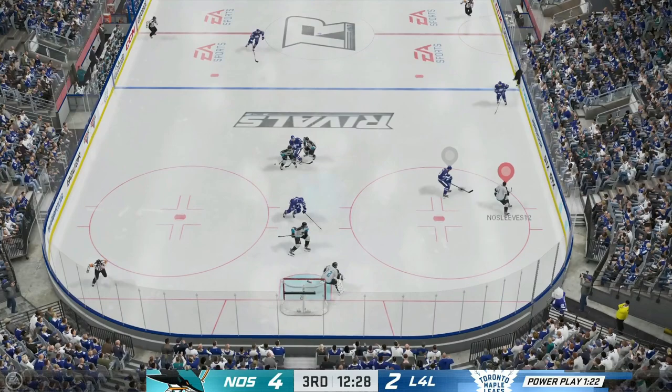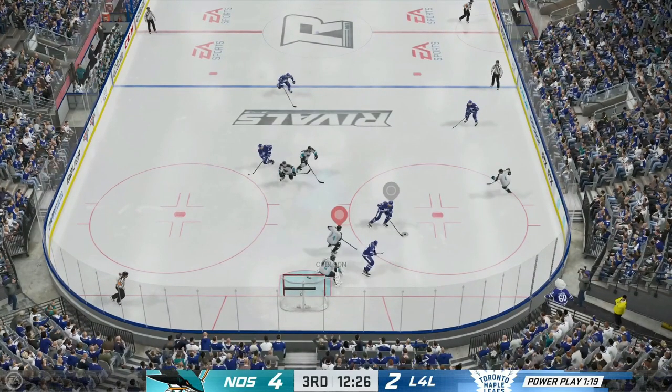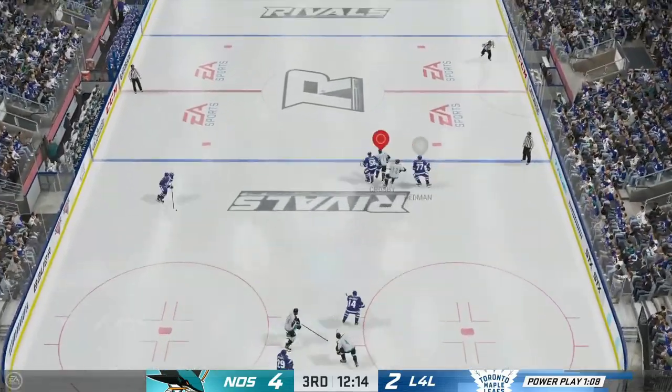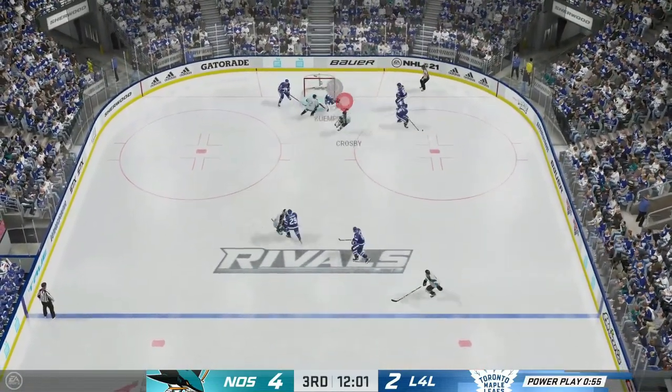Right here — this guy's gotten into the zone and gotten a step on me, but the second I realize he's beaten me I switch and go cover the first and closest most dangerous passing option. The more you do that, the fewer goals you give up. You need to be okay with switching immediately, because once a player gets even a half-step around your defender, how many times do you just keep skating with him hoping you'll catch him? You need to switch off and get away from chasing — that's what results in way too many open goals.